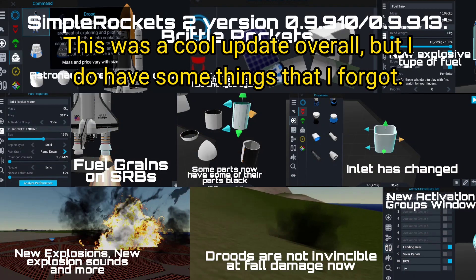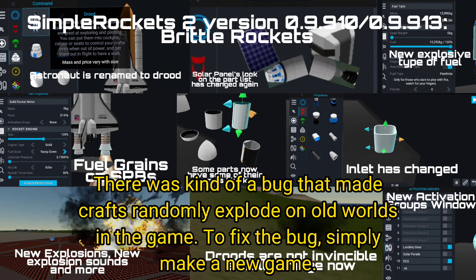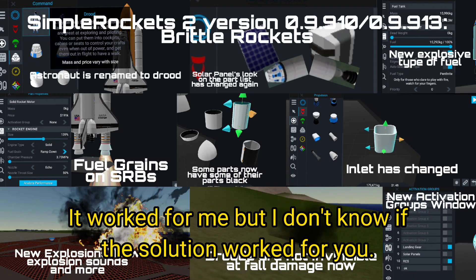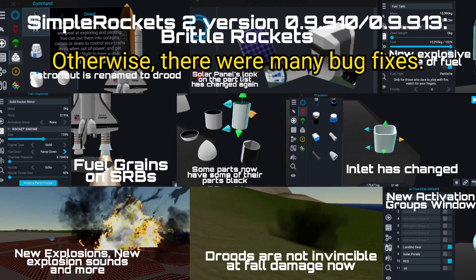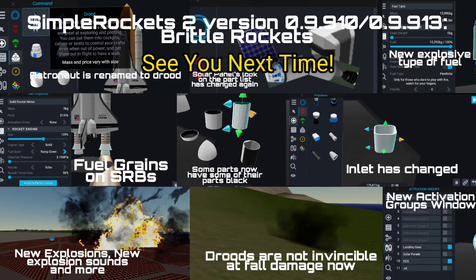This was a cool update overall, but I also forgot a couple of things - wings and fins now snap when they get too much stress, and explosions can affect nearby crafts. There was also a bug that made crafts randomly explode on old worlds; to fix it, simply make a new game. There were also many other bug fixes. Thanks for watching and hopefully you now know some of the features of this update. Goodbye, see you next time!